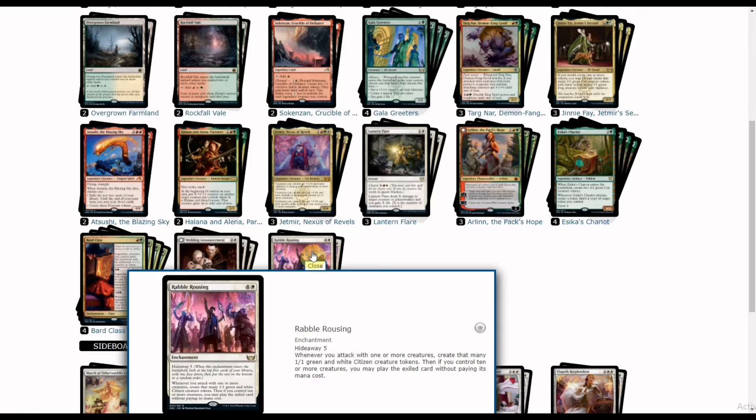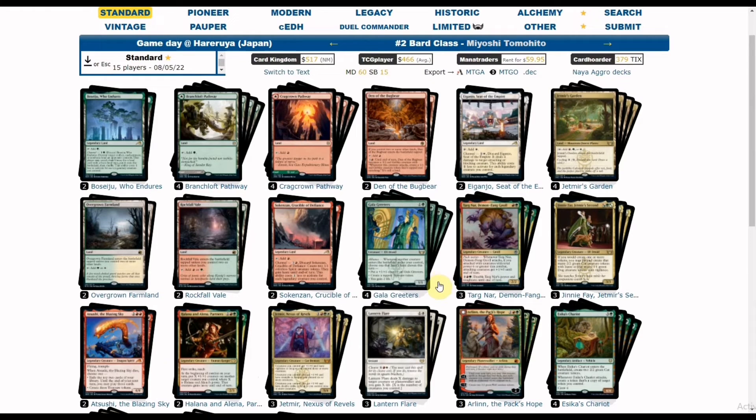Last in the main deck we have Rabble Rousing, a Hideaway enchantment costing five mana. Whenever you attack, for each attacking creature you create that many 1/1 green-white Citizen tokens. If you control ten or more creatures, you may play the exiled Hideaway card without paying its mana cost. Combining it with Jinnie Fey, those 1/1 Citizens become 3/1 Dog tokens or 2/2 Cat tokens with haste instead.